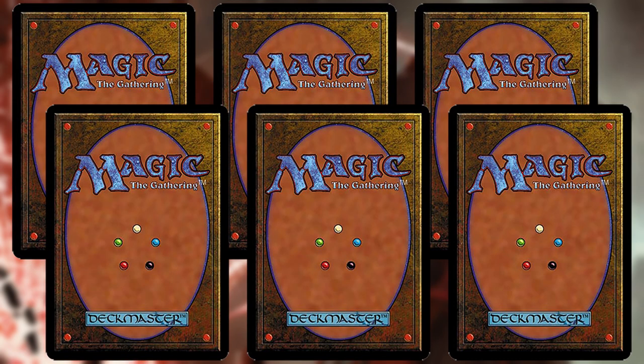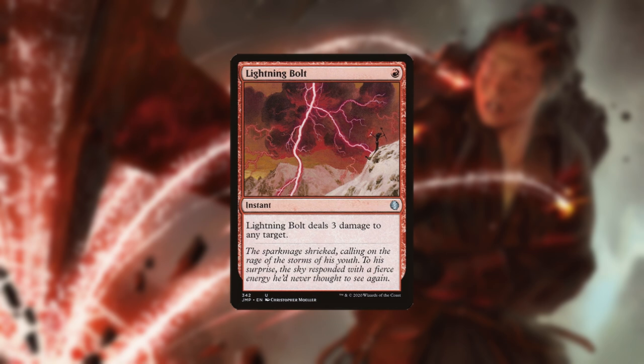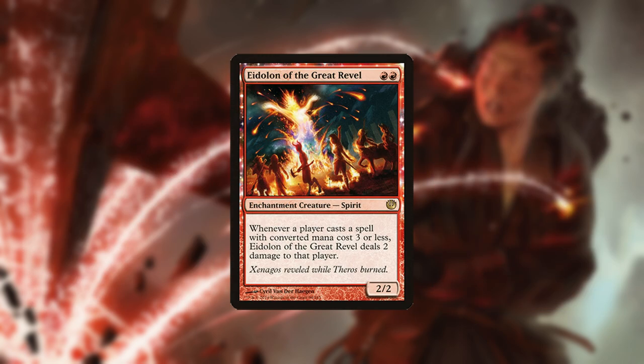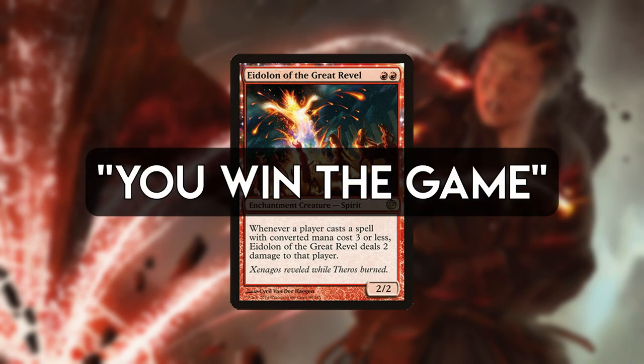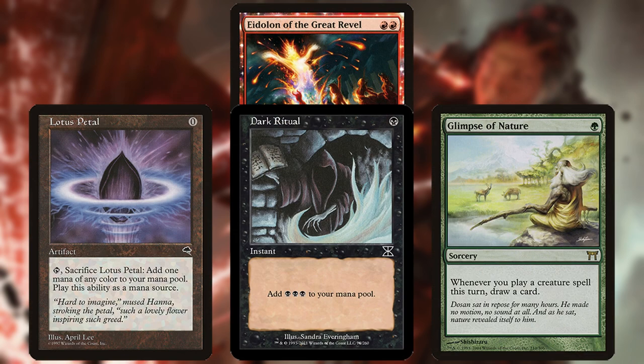One way to think of Burn is as a combo deck that needs to draw 6 or 7 non-land cards, and it doesn't care which ones, meaning it has inevitability. Many of its direct damage spells also target creatures and so it can disrupt other creature decks like Delver and D&T. Additionally, Eidolon of the Great Revel is sometimes a you-win-the-game button. It's a brutal card that can single-handedly steal games, especially against decks that seek to play many cheap spells such as 8-Cast or ANT.